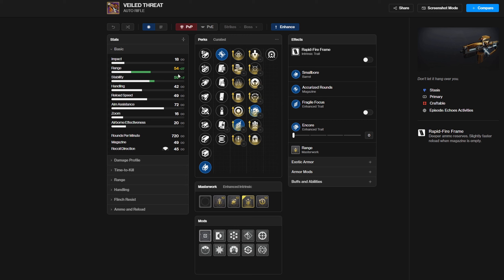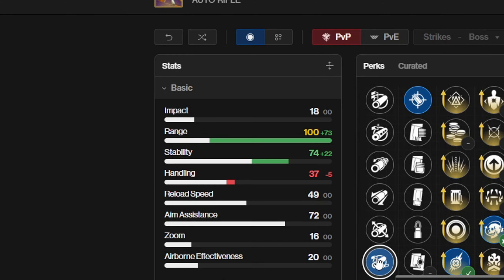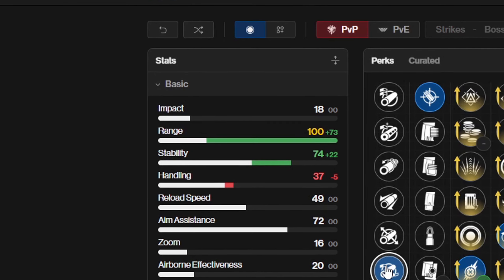Welcome back ladies and gentlemen to another Destiny 2 video — the Veiled Threat auto rifle, the big chungus of a scope auto rifle. This is a rapid fire frame 720 auto rifle, and the thing I noticed is that this thing is bananas when it comes to range. For a 720 to reach 100 range is kind of crazy.